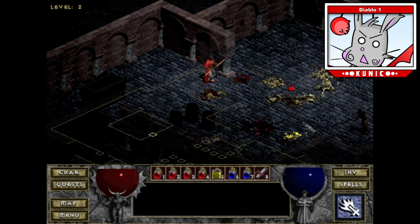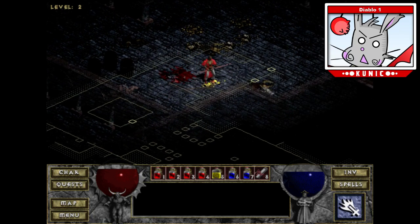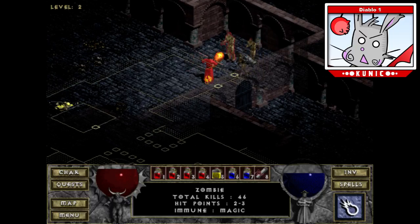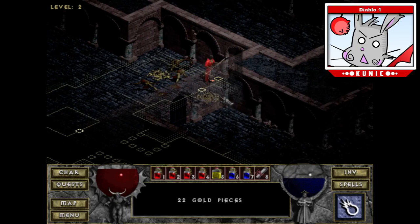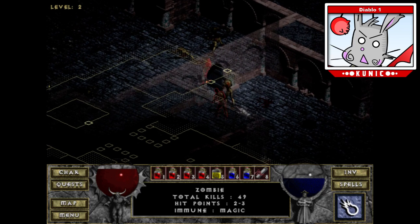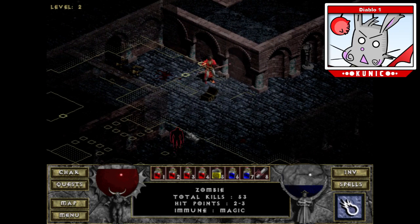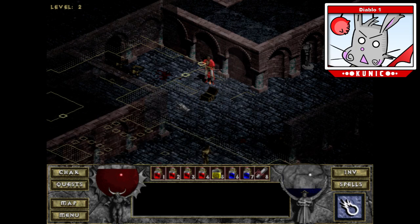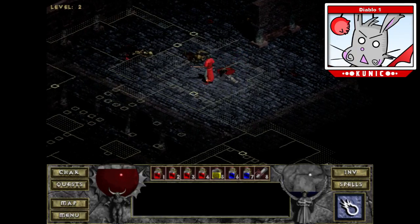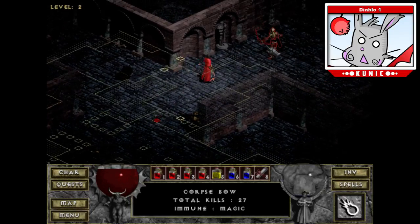We got Holy. I don't believe the Butcher is considered undead, so I can't use that on him. We have a level four firebolt, so we're in pretty good shape with that spell.